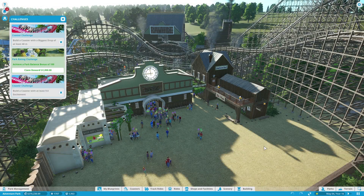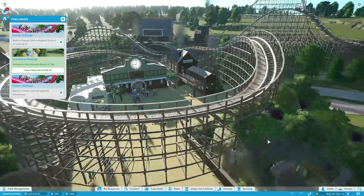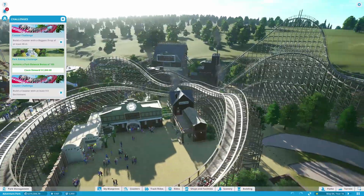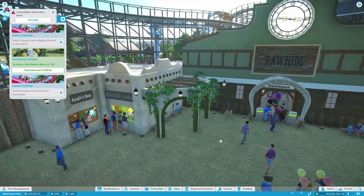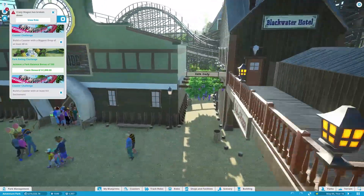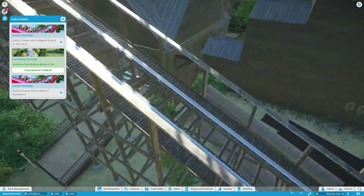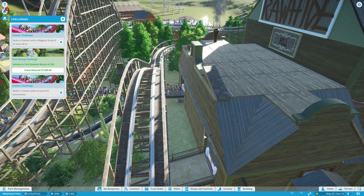Hey everybody, 8bitjosh here and welcome back into Planet Coaster hard mode. Since last episode, I saved the whole thing as a blueprint and made a lot of updates — I uploaded it to the Steam Workshop. I did a whole bunch of detailing around here, made kind of like a little hotel front, and added all this scenery stuff.